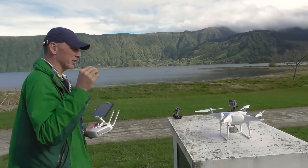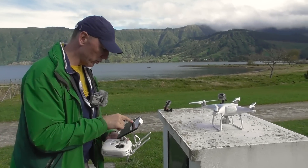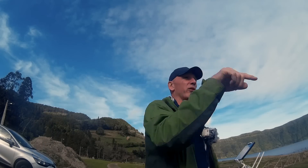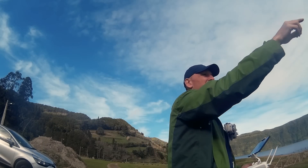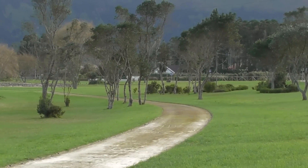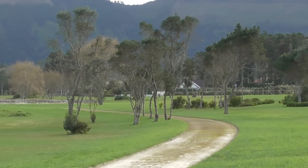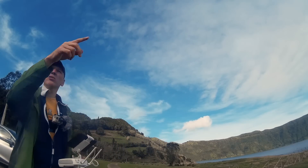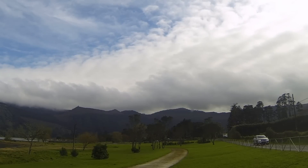I want to test the smart return-to-home feature. What it does is: when you fly through a field like this, it records all the obstacles, and then it flies back to you by the shortest route. But what I see over here, there are wires. I don't like that.